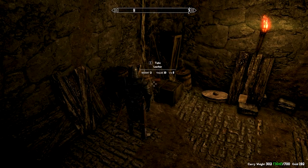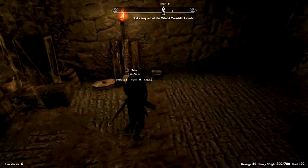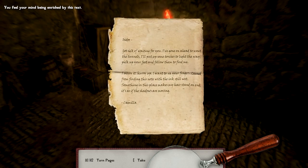I will link all those mods down in the description, as well as their authors. Reading Isidore's note: 'Isidore got sick of waiting for you. I've gone on ahead to scout the tunnels. I'll put up some torches to light the way. Pick up your feet and follow them to find me. I mean it, hurry up. I want to see your fingers stained from finding this note with the ink still wet. Something in this place makes my hair stand on end. It's as if the shadows are moving. Camilla.'